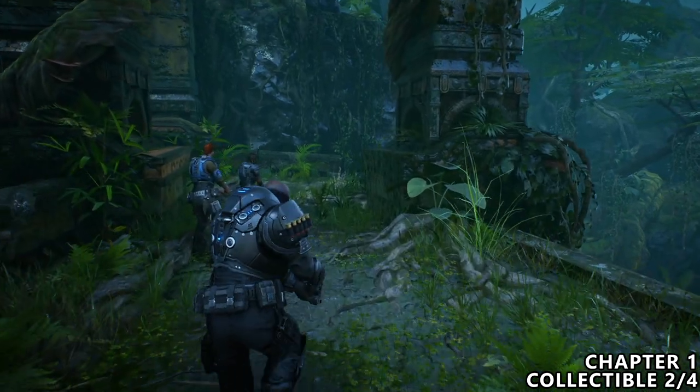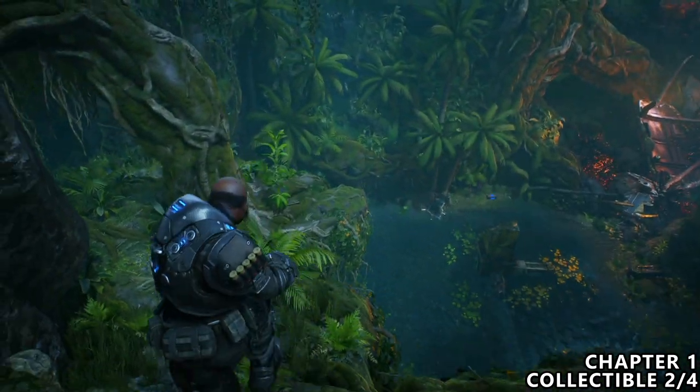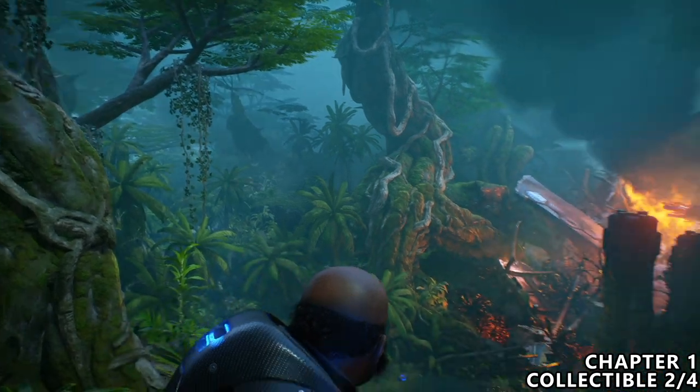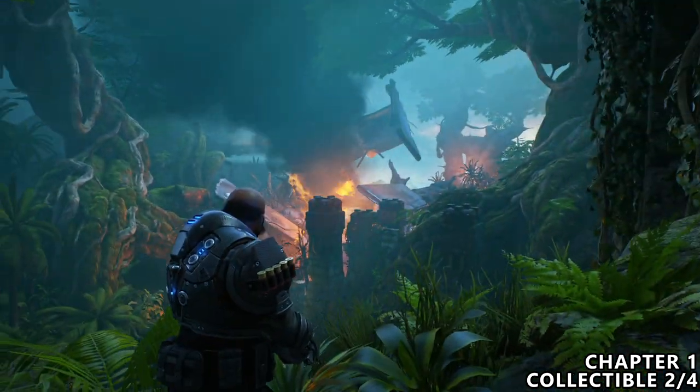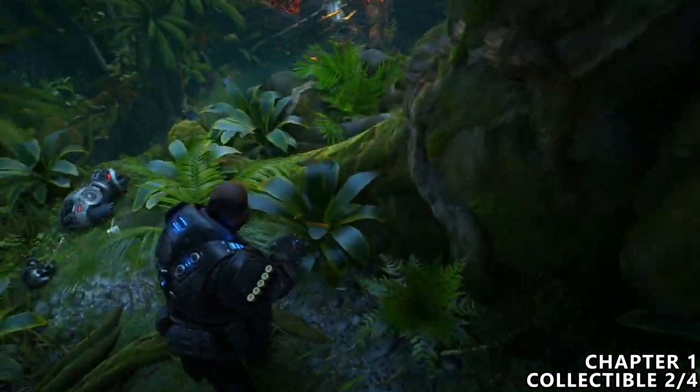A little bit later on, you will reach this bridge and drop down a small ledge. To the right in the distance, you can see the downed condor. And next to that, you can find a collectible near the stump of this tree, which can be pretty tricky.